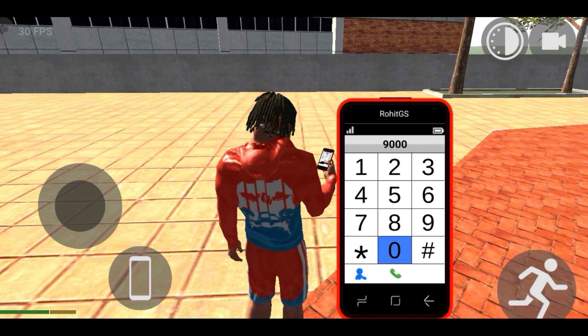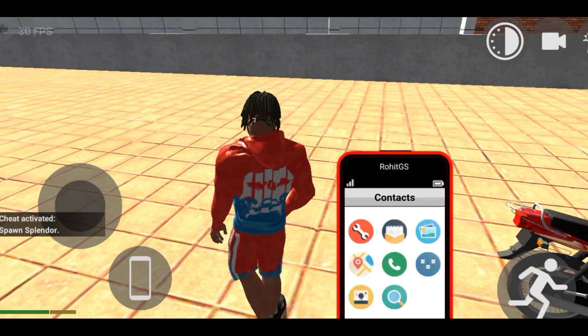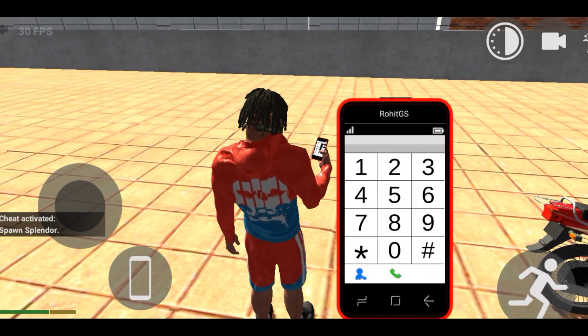The first cheat code is Splendor. This is what all people know. For this, we have to dial 9000, and after dialing it, we will get the brand new Splendor.